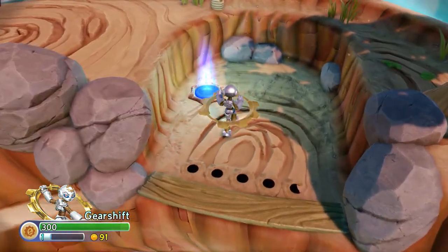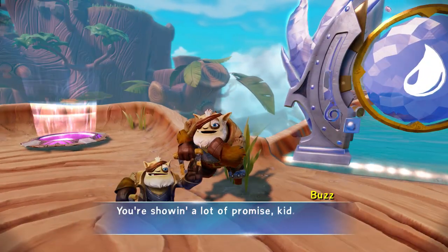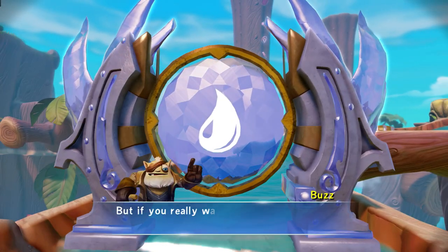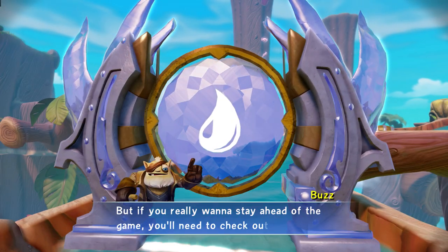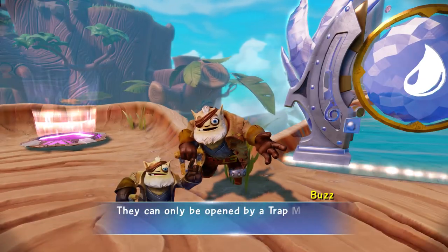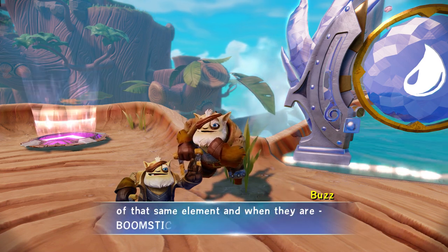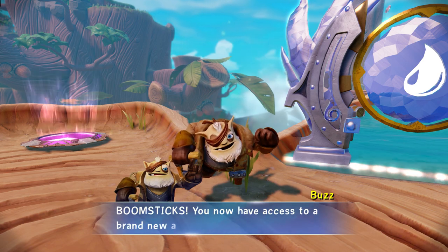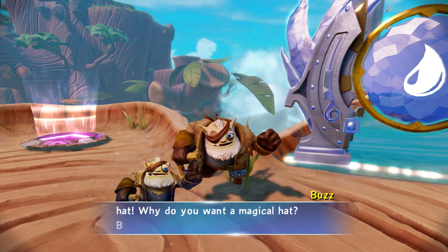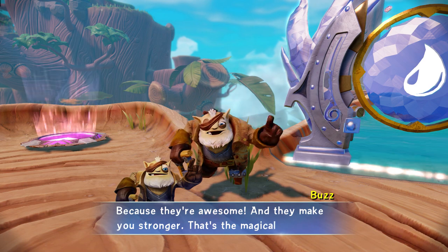Springing forward — you're showing a lot of promise, kid. If you really want to stay ahead of the game, you'll need to check out these elemental gates. They can only be opened by a Trapmaster of that same element, and when they are — boomstakes! — you now have access to a brand new area which contains a magical hat. Why do you want a magical hat? Because they're awesome, and they make you stronger — that's the magical part.